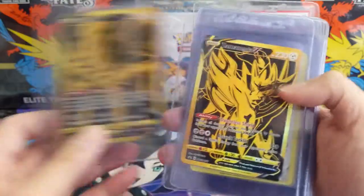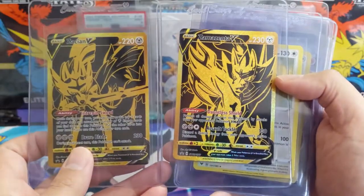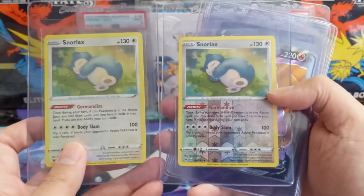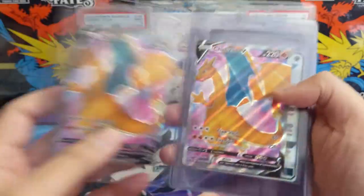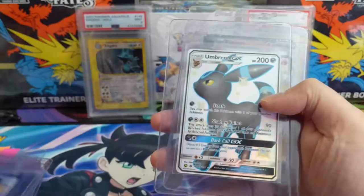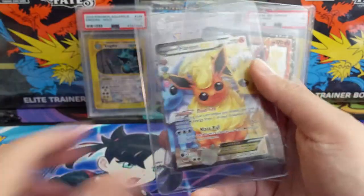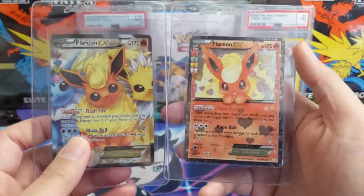We got a Mewtwo, these promos from the premium collection. And speaking of Snorlaxes, the Vivid Voltage regular and reverse. A couple more Charizards for the ETBs. And Pokemon Lover — we got Umbreon and then two Flareons from the Radiant Collection.